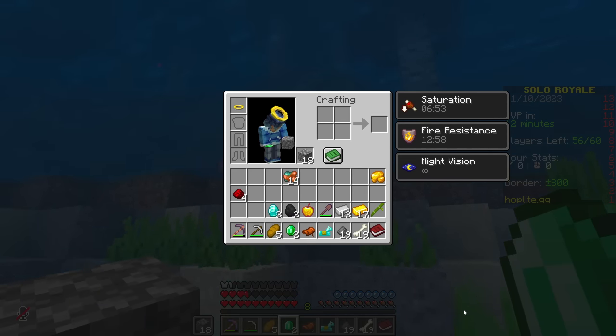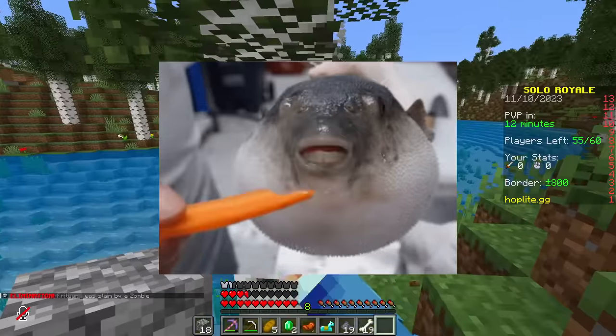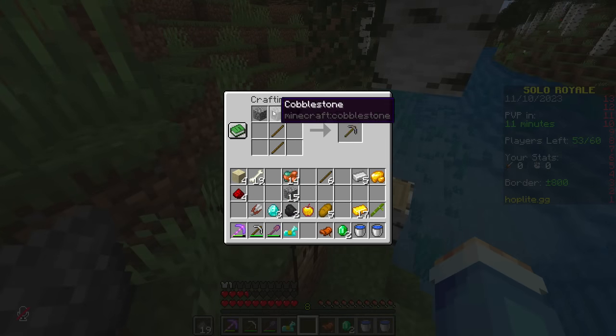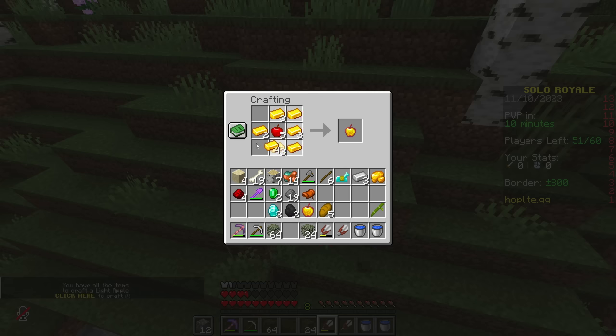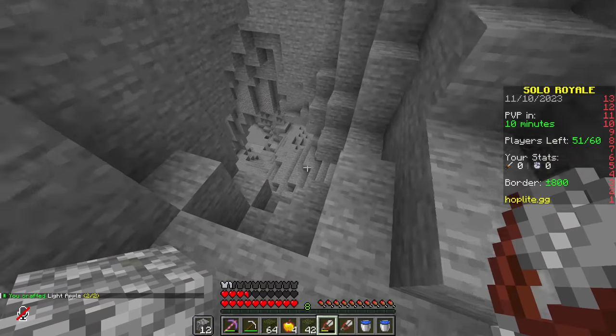It looks like we got everything that we need for the Pufferfish Cannon from this dungeon, except for the Pufferfish, but it might be better to go for enchants. We'll see what we have by the time PvP is on. That's two Gapples and two more — we haven't even gone mining yet and we already have four Gapples. This game is already one of my best starts on Hoplite yet.